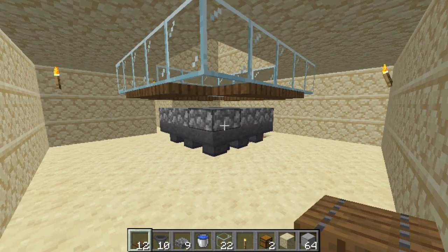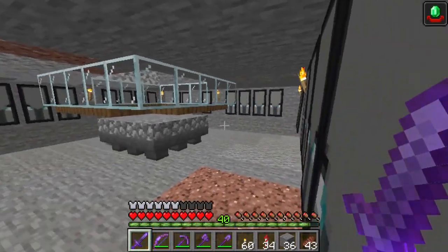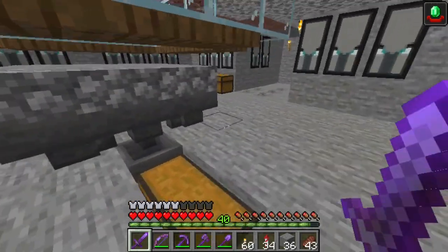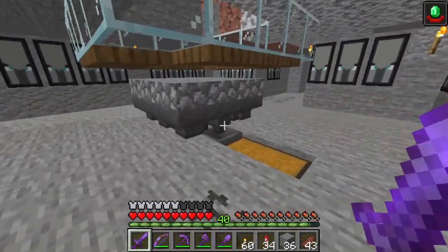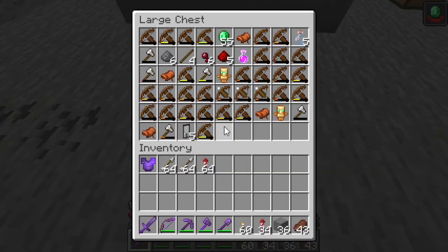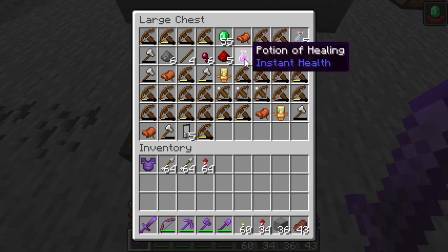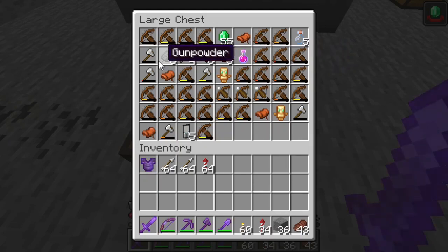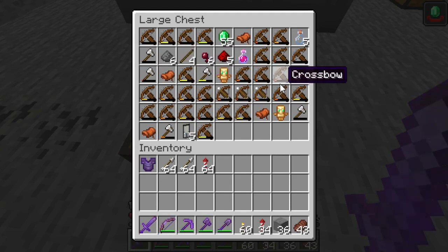That's the whole build. I decorated mine with banners, which you'll definitely get through this whole process. From this farm you're going to get a ton of crossbows, totems of undying, saddles from ravagers — and yes, ravagers will drop down there — as well as potions, redstone, spider eyes, sticks, and gunpowder from the witches. The Johnnies are also going to give you some iron axes.